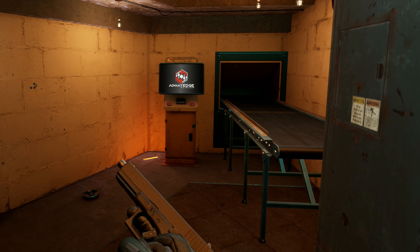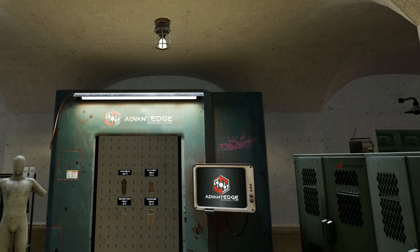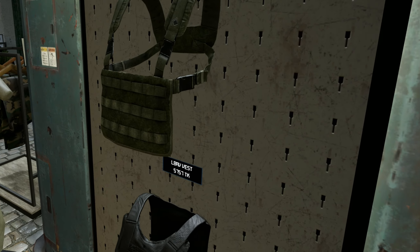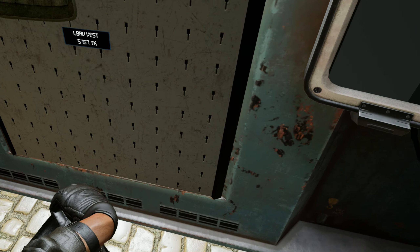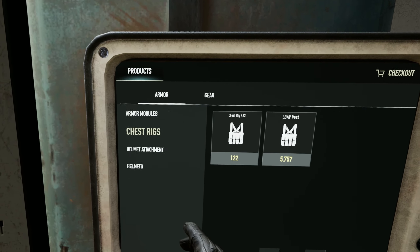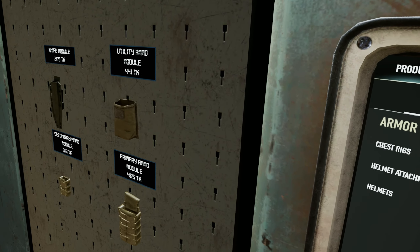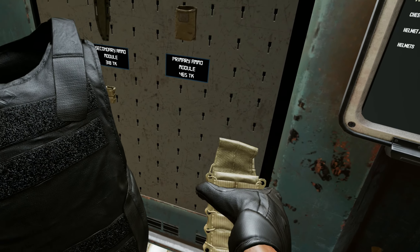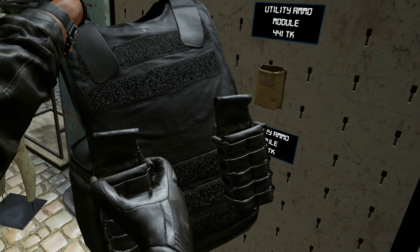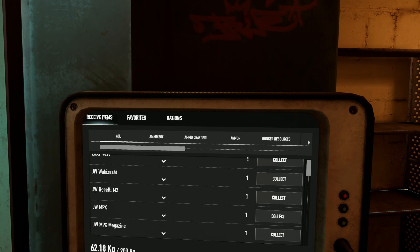Any item in the shop can be used as a favorite. This is especially handy for armor, since armor doesn't come with magazine pouches already attached. You either find pouches in the wild and attach them in your bunker, or if you're set up, you can favorite armor with a magazine pouch already on it. At Minty, find armor you like, hold it in your off-hand, choose the primary ammo pouches category, grab a pouch, attach it in any configuration, scan it with your scanner, and set it as a favorite — ready to purchase from your bunker.